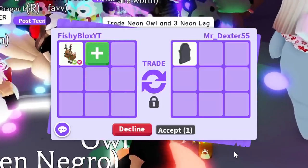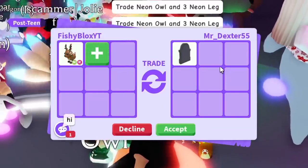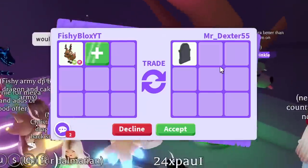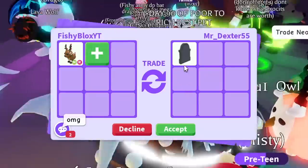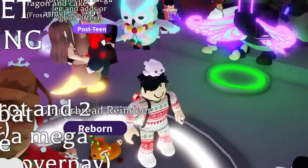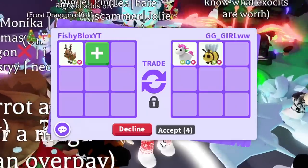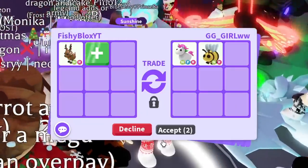We have the first trade and I don't think it's worth a tombstone, so I'm gonna decline. I feel like they're gonna ask me to offer, or if it is an offer, that's too much of an overpay. I do think tombstones are amazing items though.